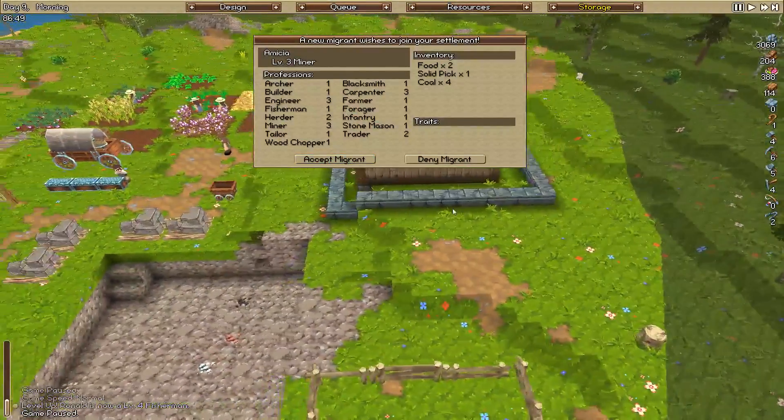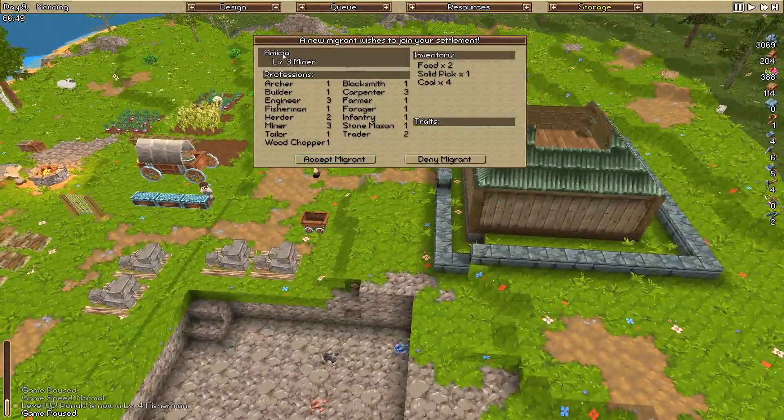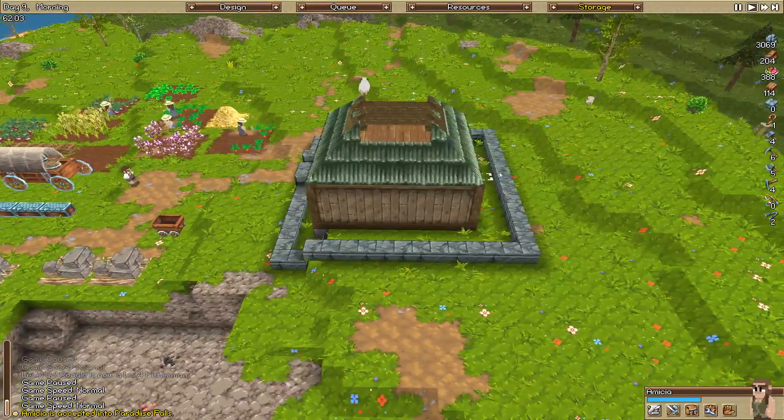We have a new migrant which is awesome - really good to have more people in. We've got Amicia, level 3 miner, level 3 engineering, level 3 mining, level 3 carpentry, level 2 trader. Nothing too amazing in terms of skills, but they've brought a solid pick, 4 coal and 2 food. I'm more than happy to have you join our settlement. Amicia should go and actually get rid of these few things.